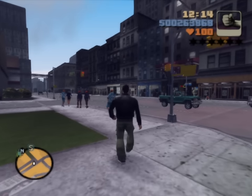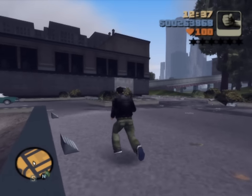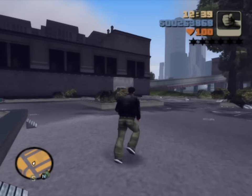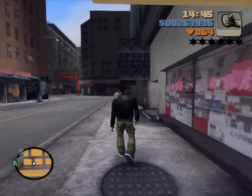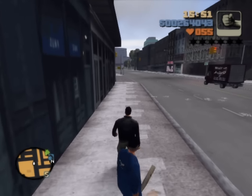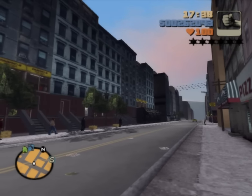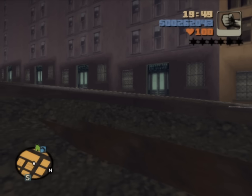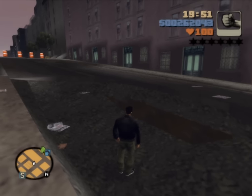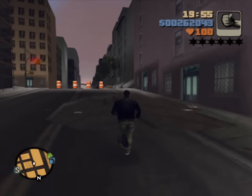You start the game in Portland. Not long after gaining control and exploring a bit, you really feel the working-class vibes of the district, especially through the buildings. Something about these just feels sad. They're packed so closely together, and the colors are plain and drab. There's even one street that's practically falling apart. Portland in Liberty City just seems like a nasty place to live.